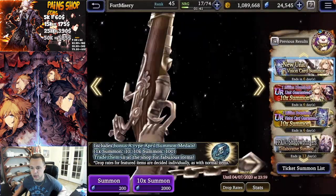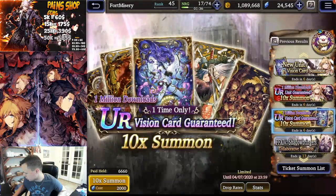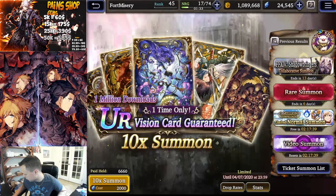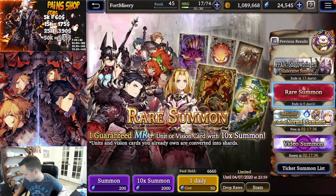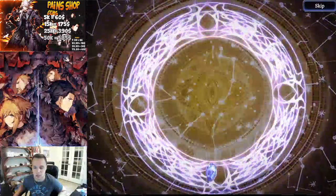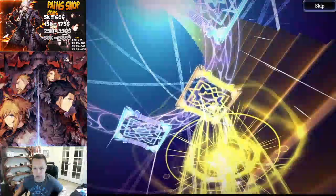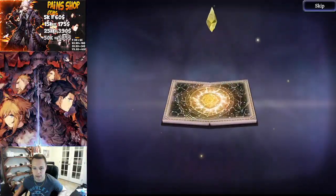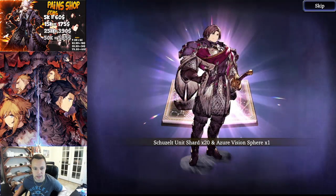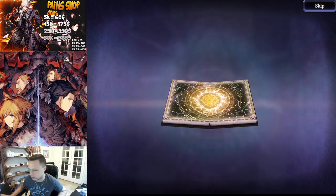Definitely check that out guys. But anyway, we're going to be doing some pulls. I am definitely going to be doing both of the paid banners, and I'm going to start with those after we do our daily summon on the rare banner. Go ahead and use some of that paid currency, see if we get anything. We got a gold - cool, we got a dupe of that guy, which is cool, and we got a Curse Orb, so that's not bad.